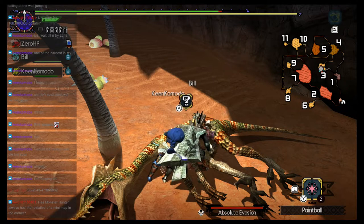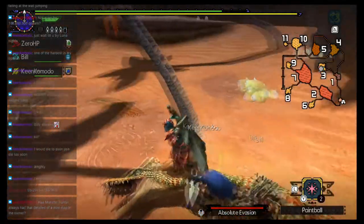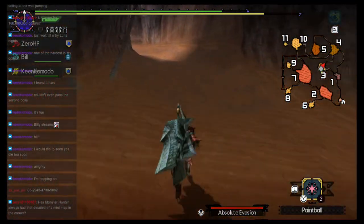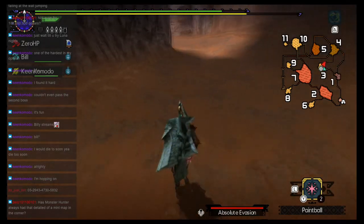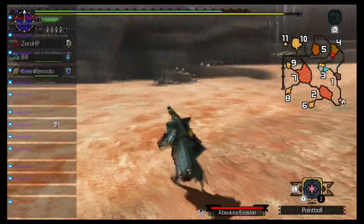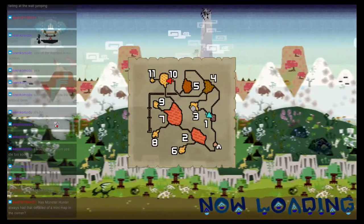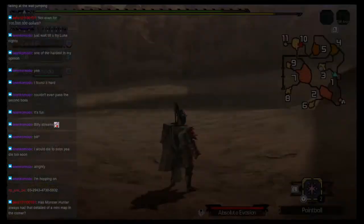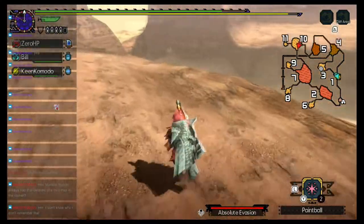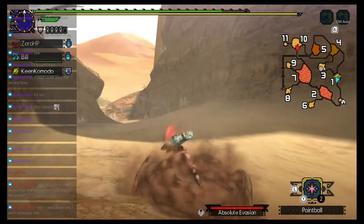Yeah, as long as you pick up the map in the box at the beginning, the map has pretty much always been there. But in the old ones you had to pick up the map to see it, or have a skill specked out on your armor. Although, did World have the map item? I know World had a map, I just don't know about the map item. Gotcha — it just gave it to you.